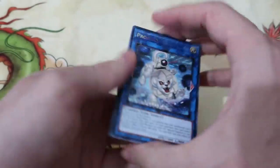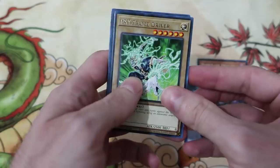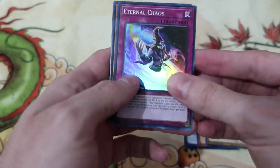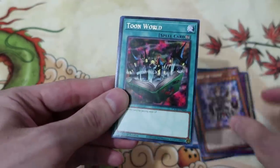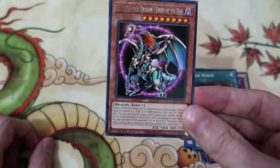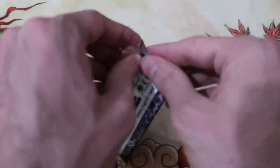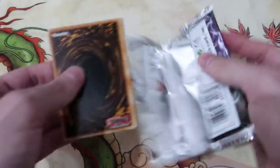One of those fancy star rarity rares would be cool. Progleo, Dark Flare Dragon, Psi Frame Driver, Eternal Chaos, Envoy of Chaos, Toon World — nice — should be Toon Kingdom and Chaos Emperor. Envoy of the End and everything, right? Good night sweet prince. Let's just keep this party going.